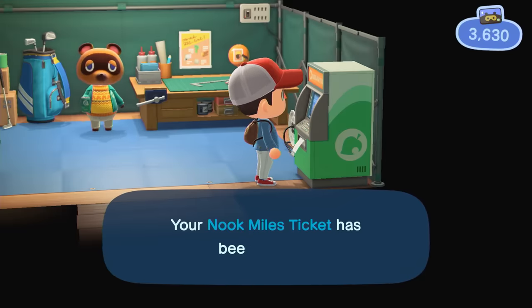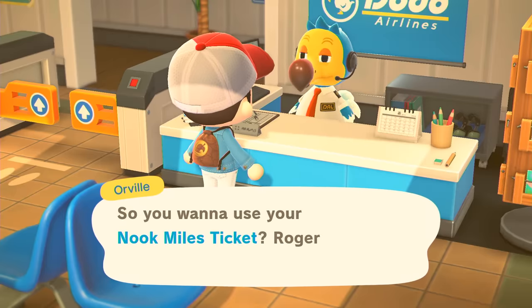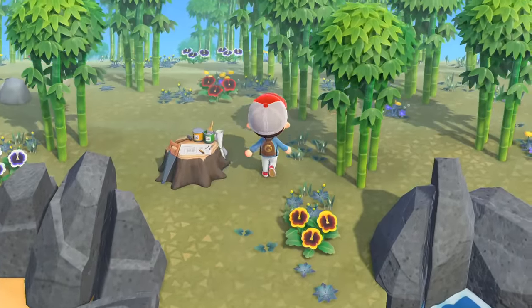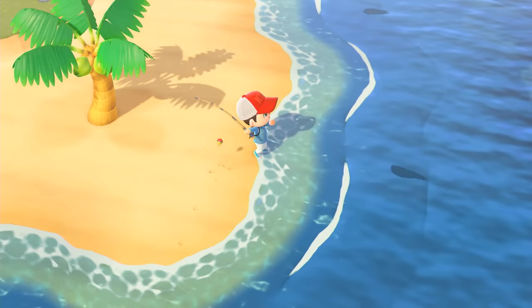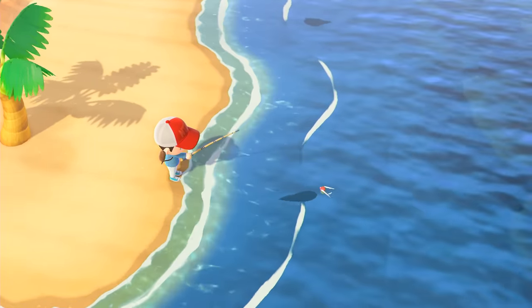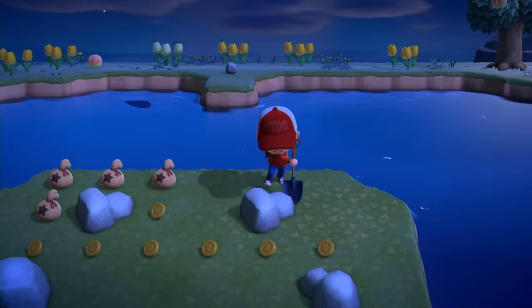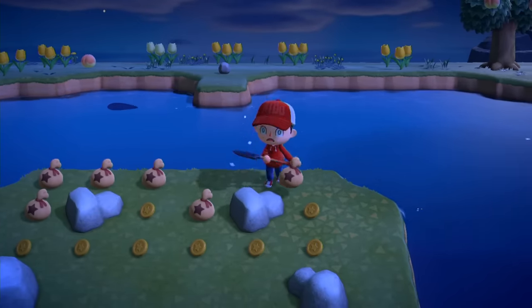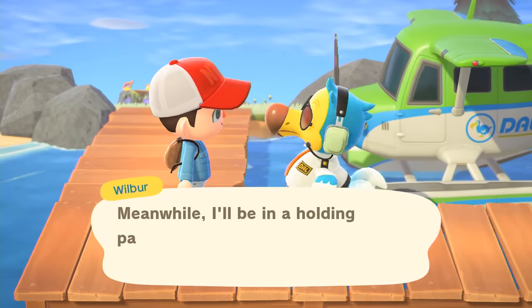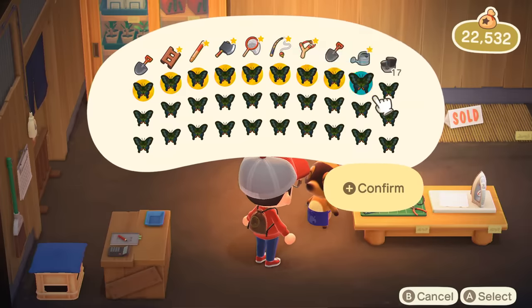For the price of 2,000 Nook Miles, you can visit a random unexplored island. There are a lot of benefits to this, but some of these islands are ripe with money-making opportunities. Most of these islands appear to have higher spawn rates for bugs and fish. However, the real reason you should visit unexplored islands as much as possible is because you can occasionally stumble on rare islands — you could find an island covered in money rocks, or maybe an island crawling with tarantulas. Considering tarantulas are 8,000 bells apiece, you could walk away with a lot of bells. We recommend emptying your pockets of everything except the essentials before you leave so you can carry as much home as possible.